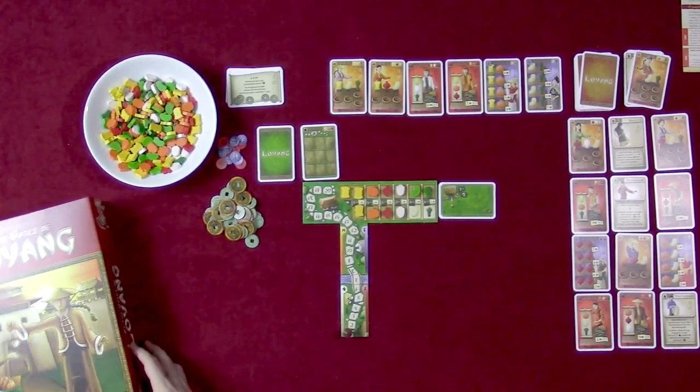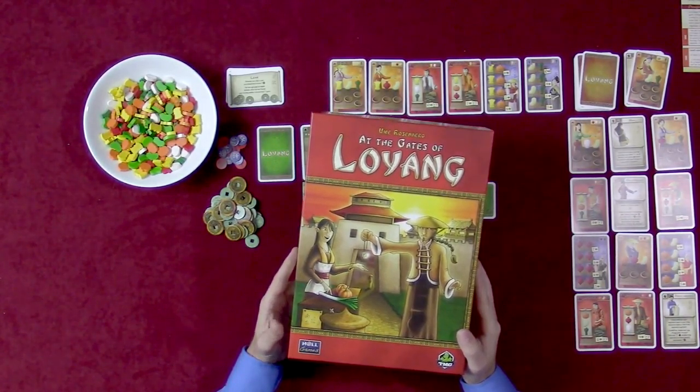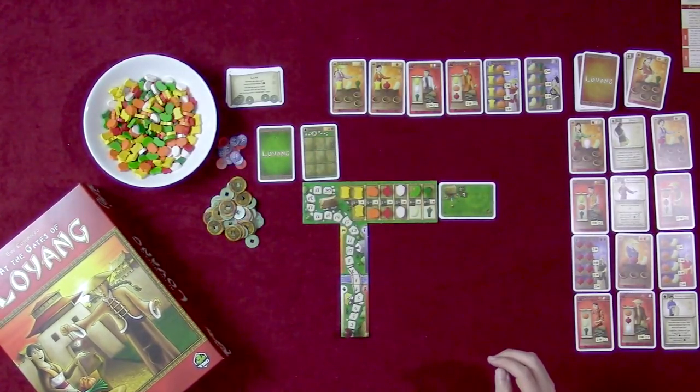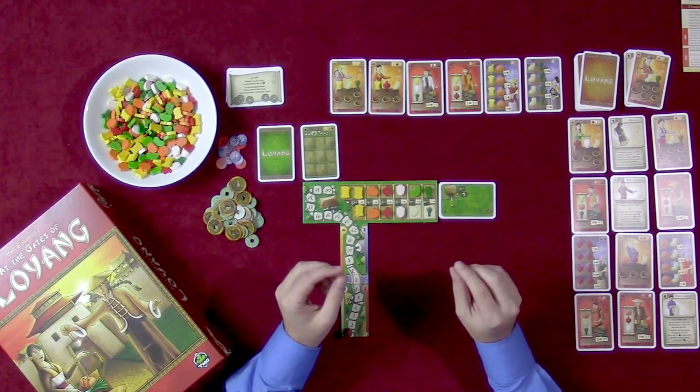The game we're going to be playing today is At the Gates of Loyang. This is a Uwe Rosenberg game and it does play one to four players. Today we're going to be playing the solo variant, so I'm going to take you through the changes of that as well.